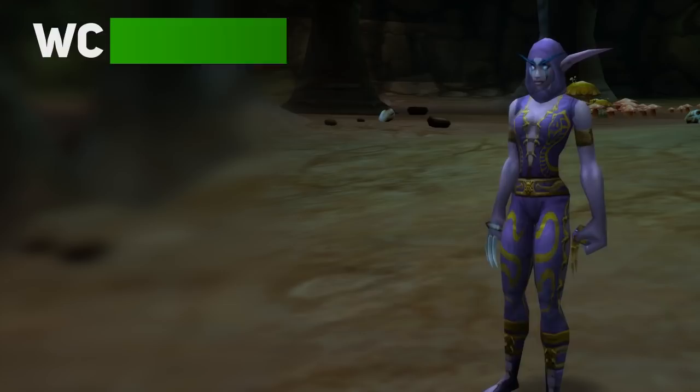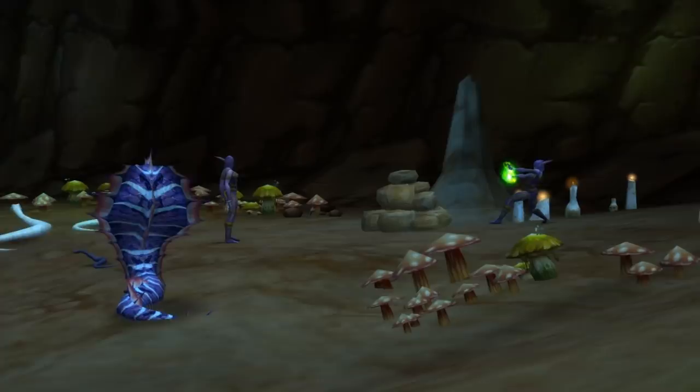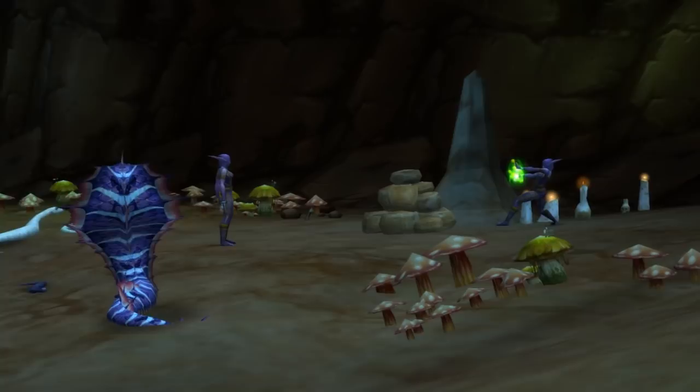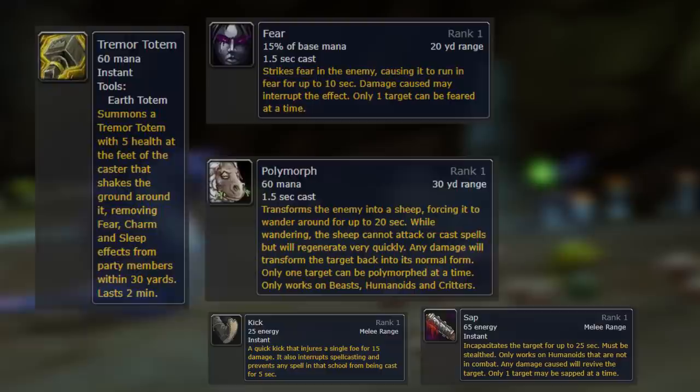First, let's talk about the most common trash mob in this instance. Druids of the Fang have the same Sleep, Healing, and Lightning Bolt effects as the first boss, but can also turn into a Serpent instead of having a Thorns effect. By themselves these mobs aren't too scary, but in groups where multiple ones are healing and CCing your party and casting spells, things can get out of hand. Focus on having party members CC some mobs when pulling multiple, and strongly recommend an off-healer in case your healer gets slept.